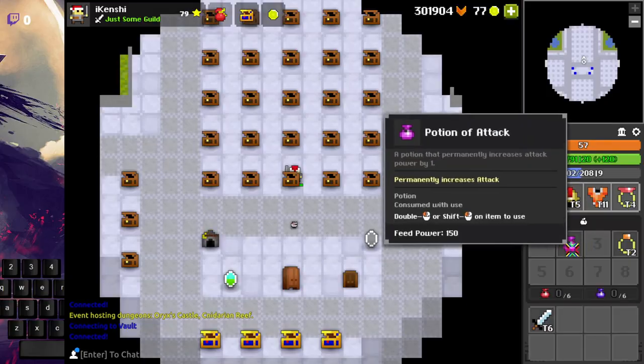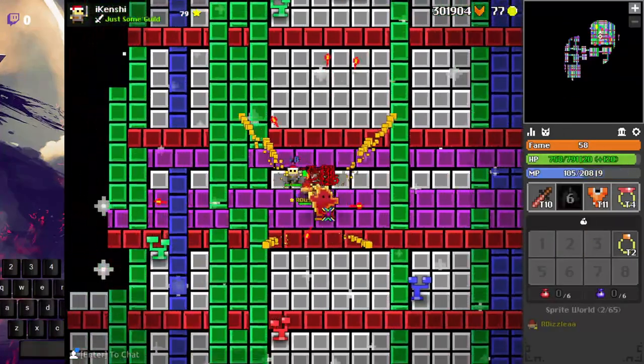If you have some pots laying around, make sure to vault them so you can use them for your next character if you were to die.